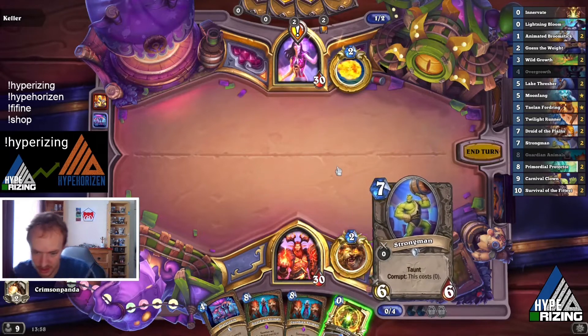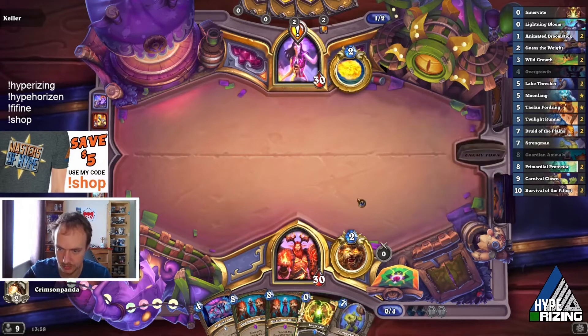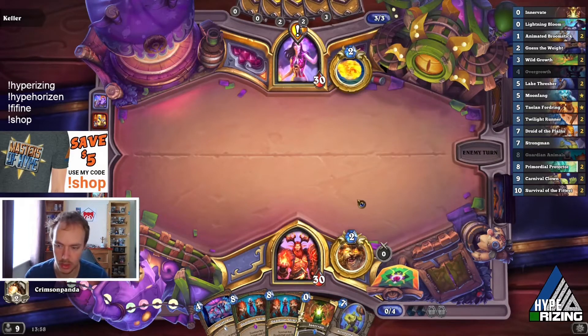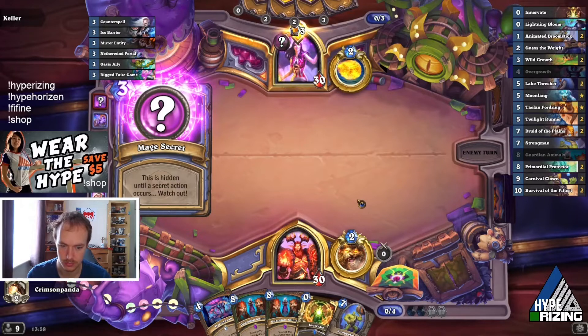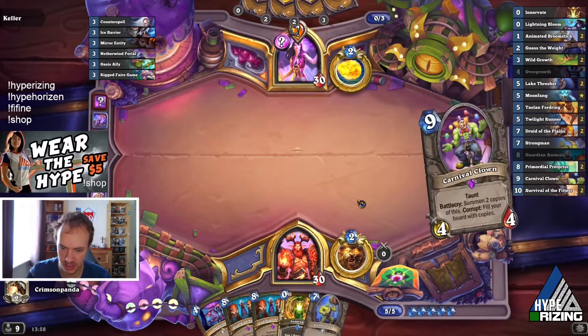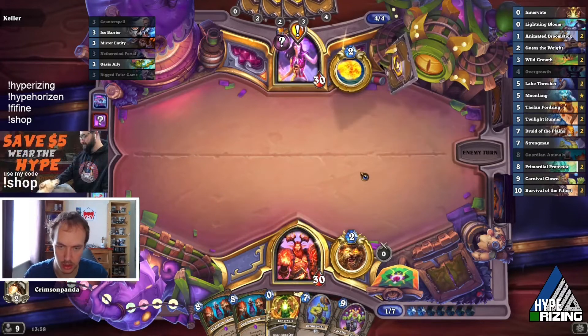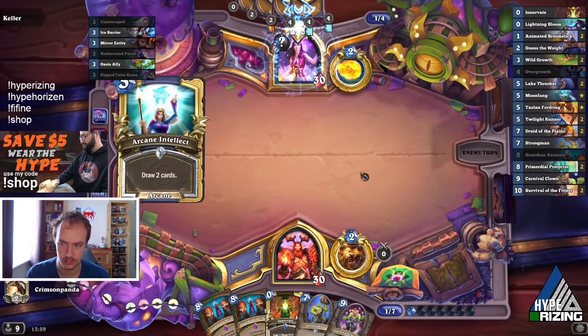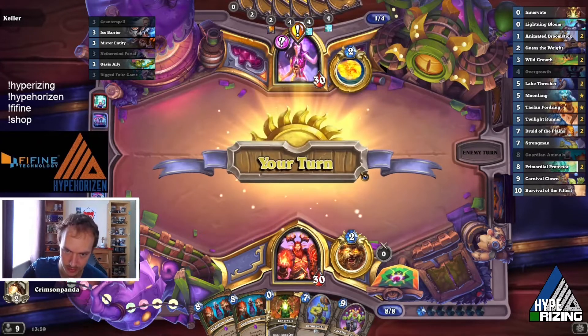Strongman is going to be huge as well. The trouble is there's all this frost — we've got Cone of Cold and stuff that could wreck us. Don't attack. Next turn Guardian Animals into a Strongman. It kind of sets up for his frost spells though if we do it before he gets the number off. If we survive the turn after, that's huge. We can't Cone of Cold the stealth minion.